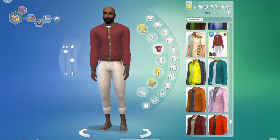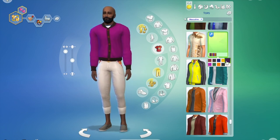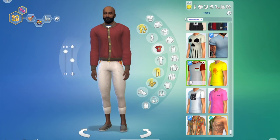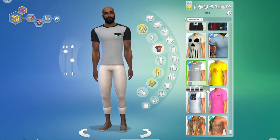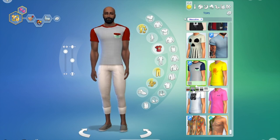Next we have number 84, which I believe was originally for children but the custom content creator went ahead and created swatches for adult males as well. Then we have this t-shirt here, which is just a t-shirt with a little pocket. The custom content creator actually made this from the base game mesh — it's just the same shirt mesh with the details that were promised on the knitting pack shirt.